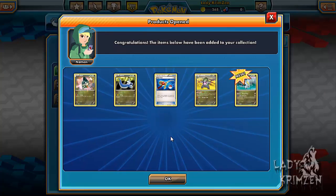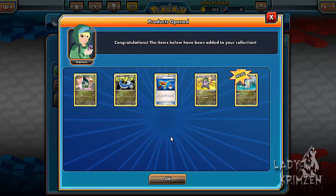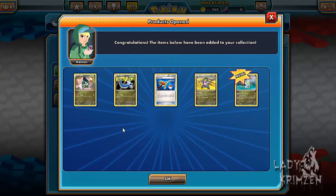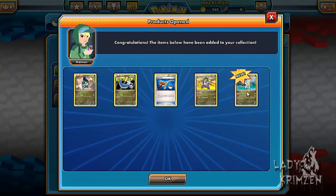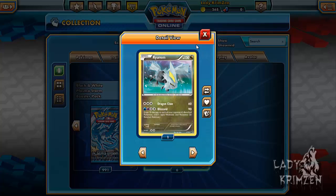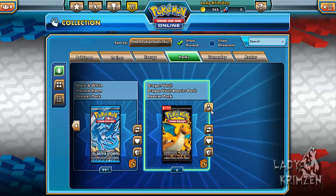Oh yes! Sweetness — I'm gonna cry. Axew, Dratini, Super Rod, Fraxure and Kyurem — the secret rare from this collection! I will show you in full what that card looks like after opening up the 6 remaining packs.